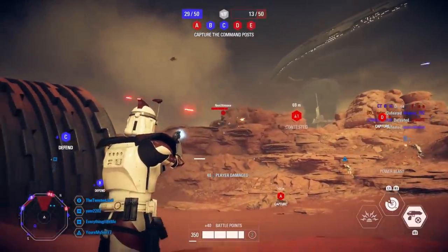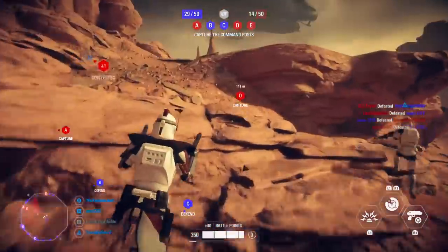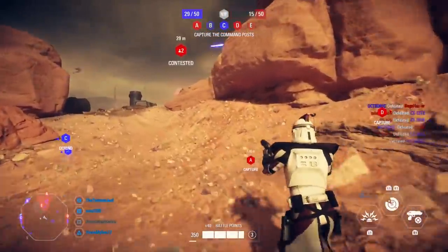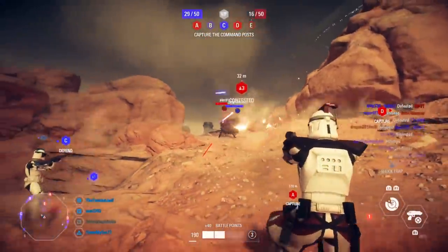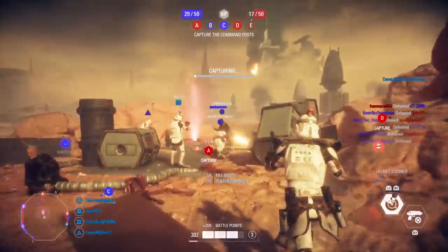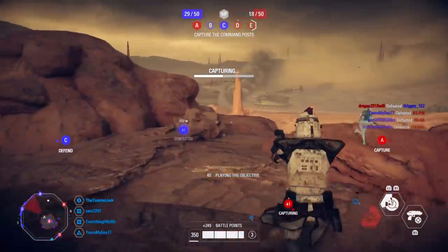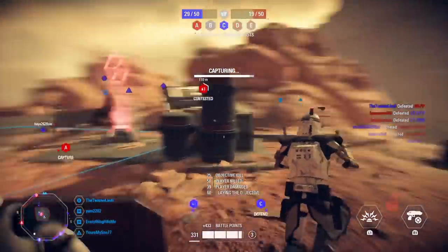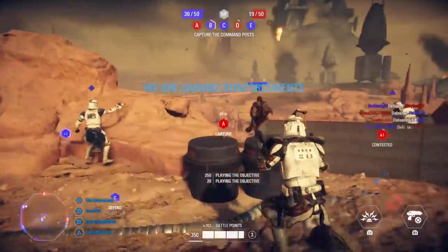Fixing the AI will also fix the spawn screen glitch. According to the devs, the AI were causing the spawning glitch — not being able to spawn in at the start of a round. I've seen a ton of people complain about this: you load into Capital Supremacy with two full teams ready to go and nobody can spawn into the match. This creates a bad reputation for the game mode and will have people not wanting to play it. I'm really hoping they can get a hot fix out as soon as possible, because we don't want to be losing players from this game mode.